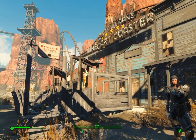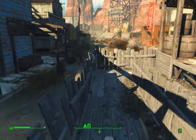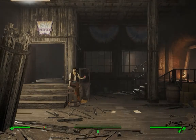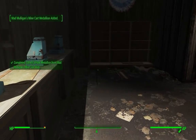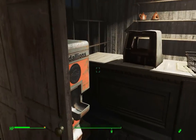The next medallion is at Mad Mulligan's Minecart Coaster here in Dry Rock Gulch. Just head into the mine — this one's really easy to get to. Head into the gift shop and it's right behind the door. If you haven't been through here before, you'll have to go the long way around, but you will wind up in the gift shop at the end.